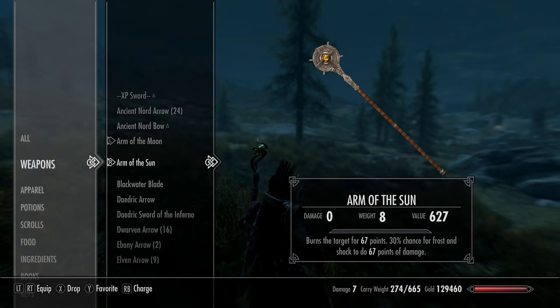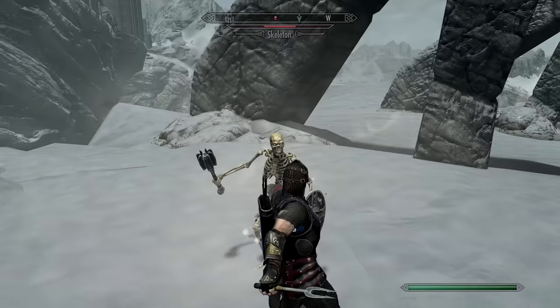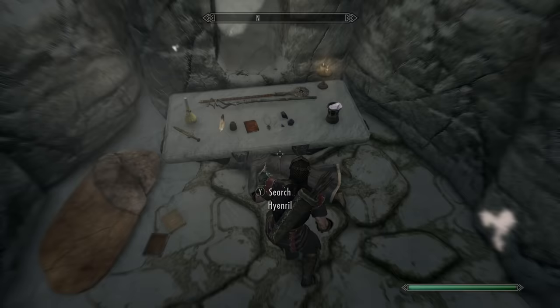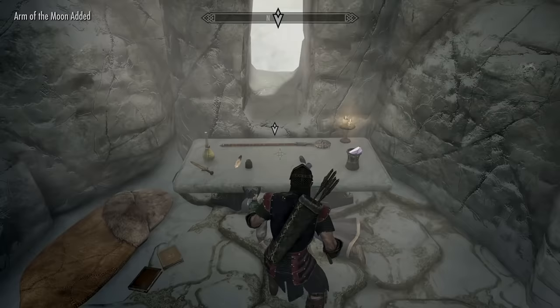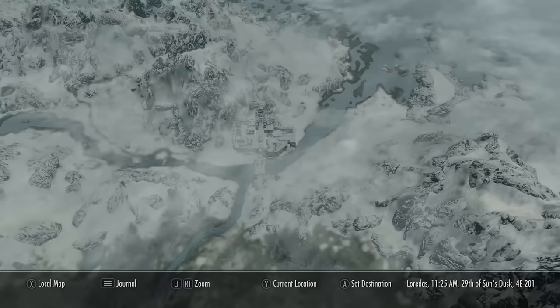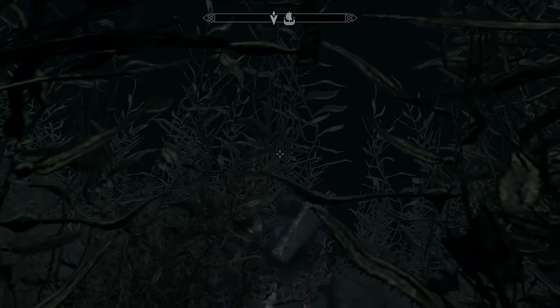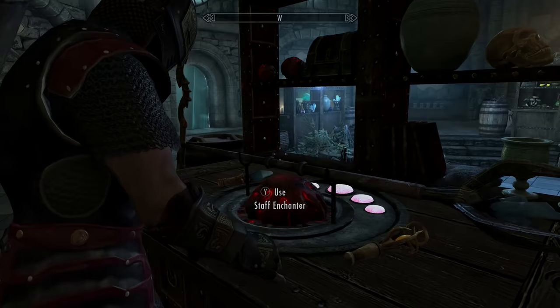The Arms of Chaos includes the Arm of the Sun and the Arm of the Moon — staves that do 67 points of burn damage with a 30% chance to also deal frost and lightning damage. Head to Sky Temple just above the College of Winterhold and pick up the books. Some players are having issues with quest items disappearing from shelves — try telekinesis or a push spell. Part of the quest involves swimming deep into a wreckage to find artifacts, then facing summoned Dremora before crafting the staves at the staff enchanter.